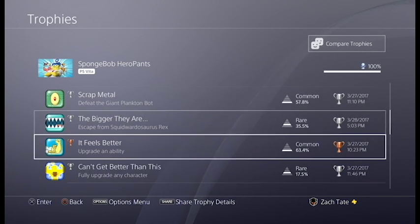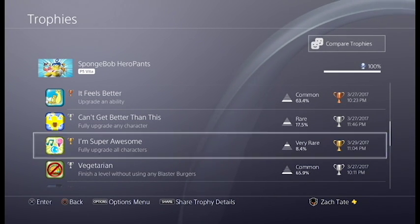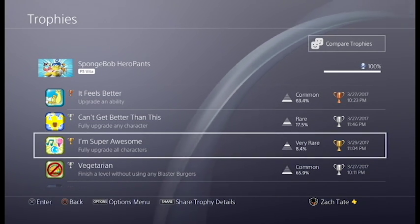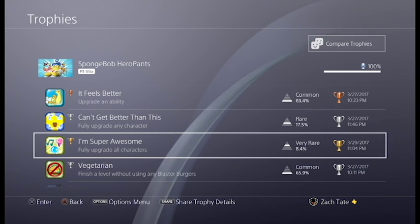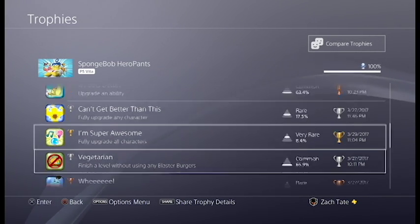You have a couple of story-related trophies. The main grindy one is fully upgrading all characters, because it takes around 40,000 coins to fully upgrade everyone. The best method is to just rush through the second level of the game, breaking all the chests and picking up the big coins. You can get around 1,000 to 1,100 coins every six to eight minutes, so that is definitely the best method. It'll require a few hours of grinding once you're done with all the collectibles.